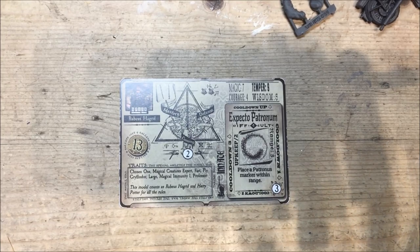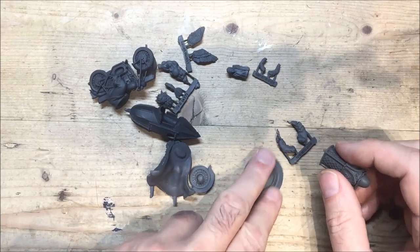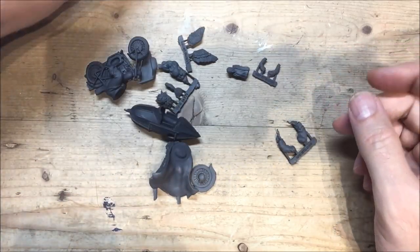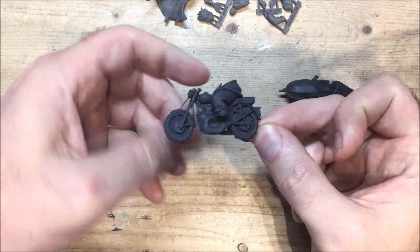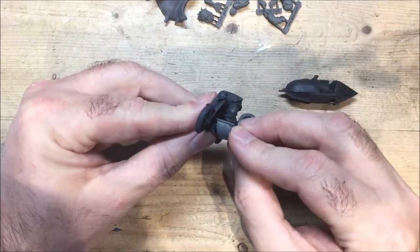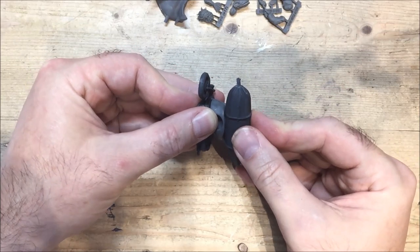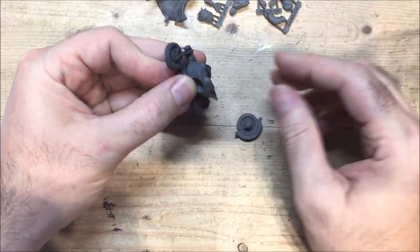Right, let's take a look at the parts now. So let's get that out of the way first — a 60 mil base, which is obviously the mount for the motorbike, and some kind of fancy chimney or stack that they're flying over. The bike looks like it comes in about four or five parts. We've got the rider, and that must be part of the sidecar there. It's not a bad fit actually — that's pretty good. The sidecar attaches there — that's a pretty good fit, I'm surprised. There's also a back wheel.